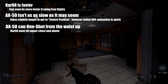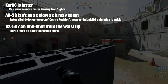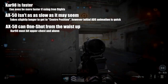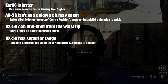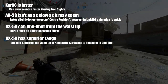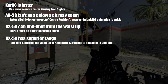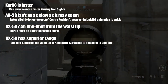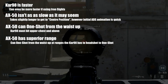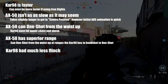The AX50 can one-shot from the waist up; the Kar98k can never do that — it always needs the upper chest or above. This is huge when you're in a panic up close and don't have time to be precise. The AX50 also has better range — it can one-shot from the waist up at distances where the Kar98k can't even one-shot from the chest. At those extreme ranges, the Kar98k can only shoot the head to get a kill.